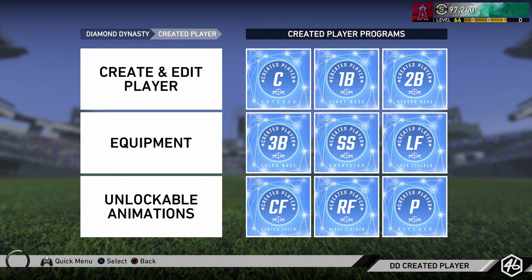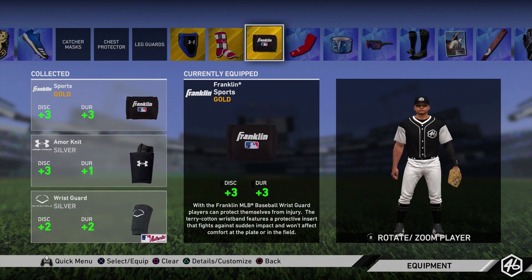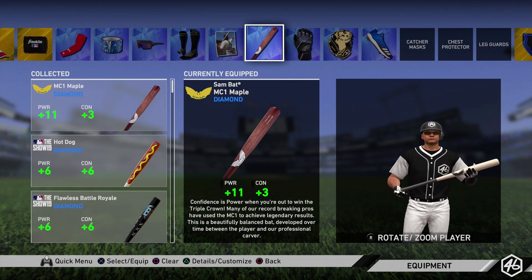Now let's go ahead and take a look at the equipment I have on my creative player. I have all diamond equipment — well pretty much all diamond equipment, at least the ones that really matter, and then some golds which we'll get to in a second. Let's start with the bat. I have the sand bat maple — it gives me 11 power and 3 contact. That is against both sides, by the way — it's not 11 power versus righties, it's 11 power against both sides. Power plus 11 with the sand bat maple is the choice I made there.